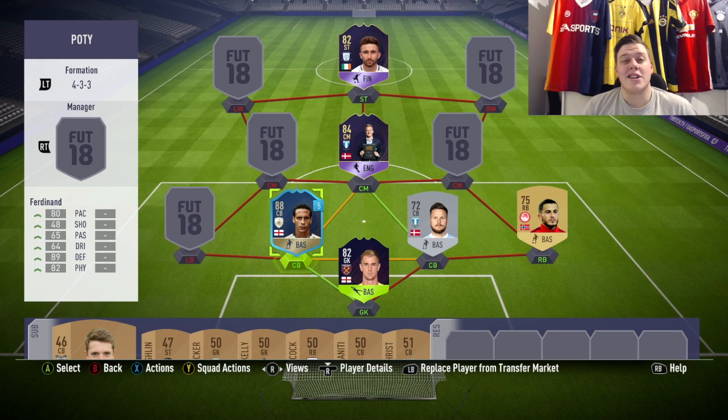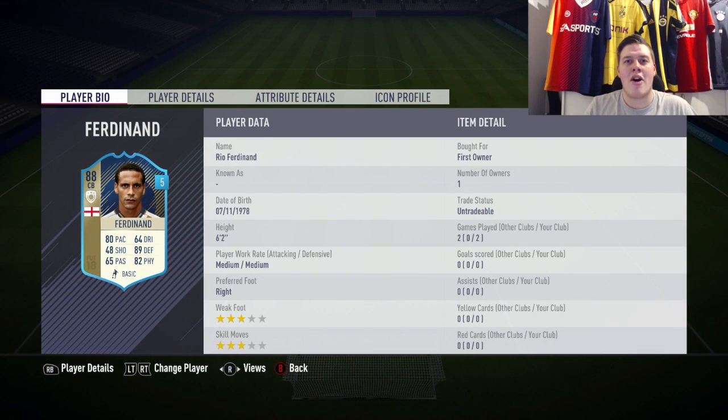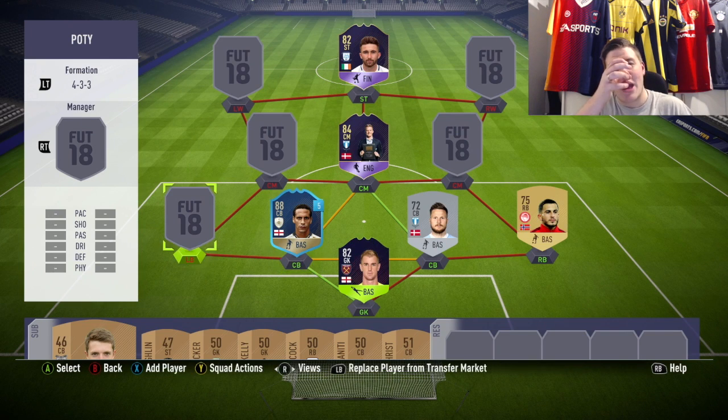He's now got his prime card out, which I could have gone and got on loan, but I've been away the entire weekend — recording this on Sunday night to go up Monday. So I've gone for the 88 loan card, which you get for the journey — 7 games, though I accidentally played only 2 because I recorded my face and audio but didn't record the gameplay. Anyway, he's got 80 pace, 82 defending, 82 physical, 6 foot 2 — he just looks like a boss card and is very decent for his 88 rating.